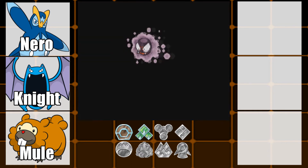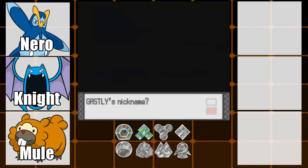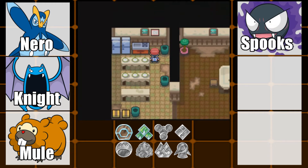So we caught a Gastly. It's a ghost and poison type, female, level 17. We are going to nickname it — I already have a nickname in mind. And that is Spooks. Spooks is our third team member.